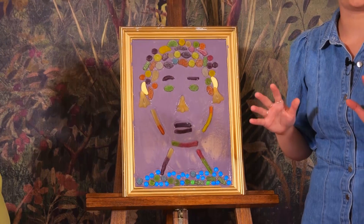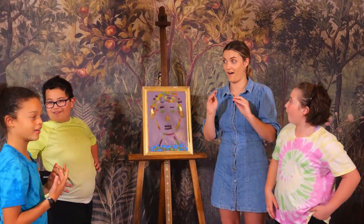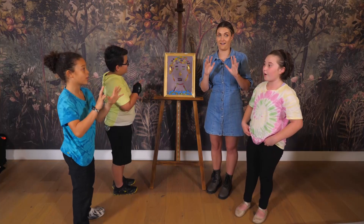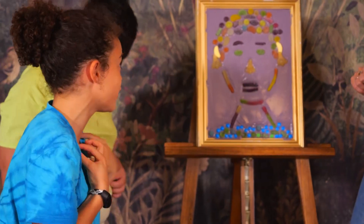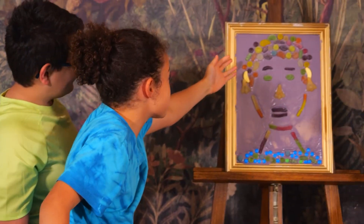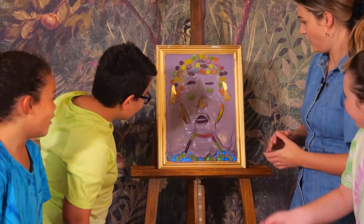Alright, bring in the first portrait. How come the eyes are green? No one here had green eyes. Oh! That is like a greenish-blue shirt. Oh! Greenish-blue shirt. That's the hair. Do you see our nose?